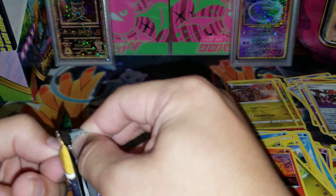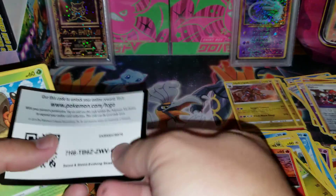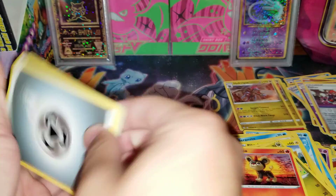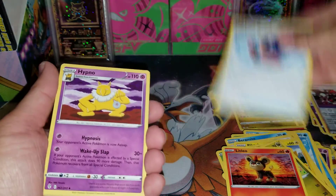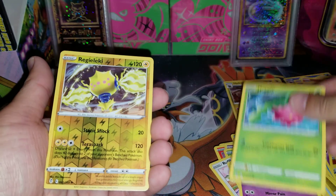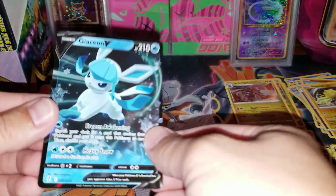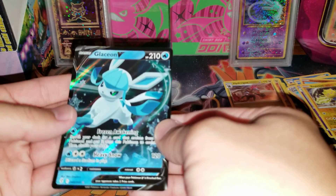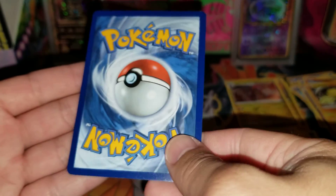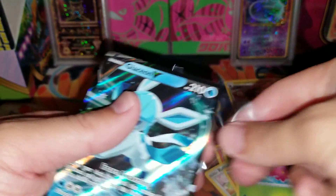Last, we have a Rayquaza pack from the blister. Co-card. We have an Energy, Hypno, Vigoroth, Dwebble, Rufflet, Roggenrola, Woobat, Hoppip. And we have a hit — it is a Glaceon V! Take a look at this Glaceon V. Centering on this card is pretty good. The back has some damage though — you can see some whitening up there on the top right and some damage on the bottom left. But it's still a hit. Put this into a sleeve.